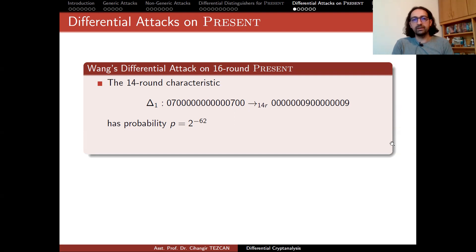In literature, there is a 16-round attack on PRESENT. This attack type is a differential cryptanalysis attack. In this attack, Wang uses a 14-round characteristic — a differential distinguisher. We have 16 S-boxes, and as you can see, only the second and the 14th S-box is activated.